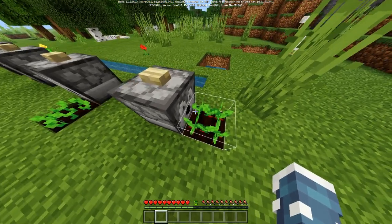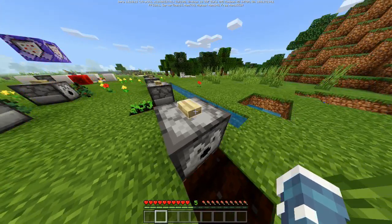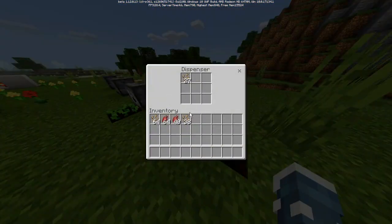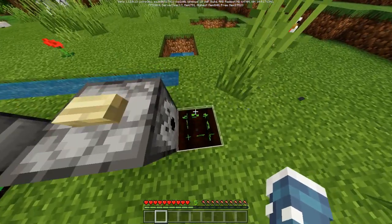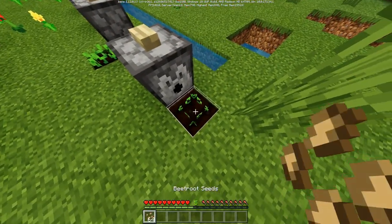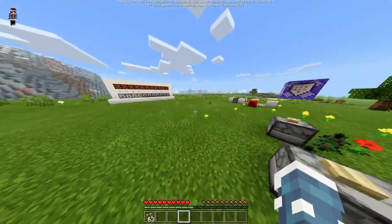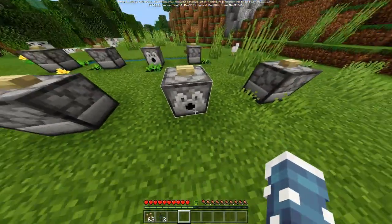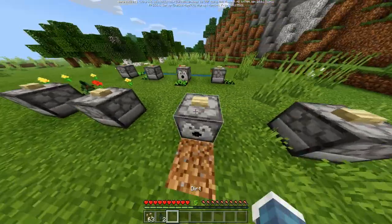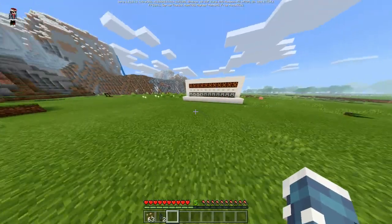So basically, Dispenser Planter lets you keep any seeds in the dispenser and then power it to plant the seed. It normally does not do that with a vanilla dispenser. And it's not only seeds — it works with saplings too. It needs to be a dirt block, and then it works with saplings.